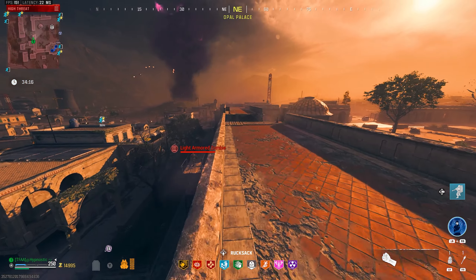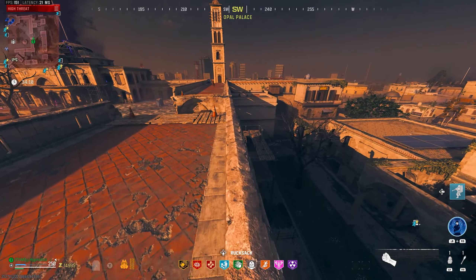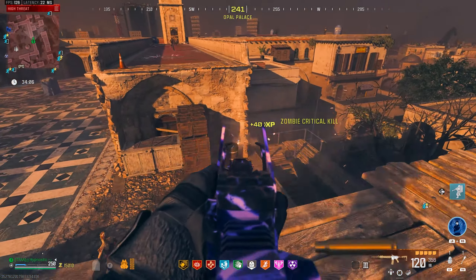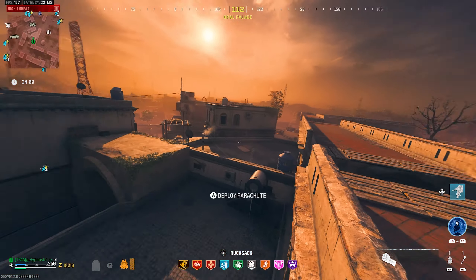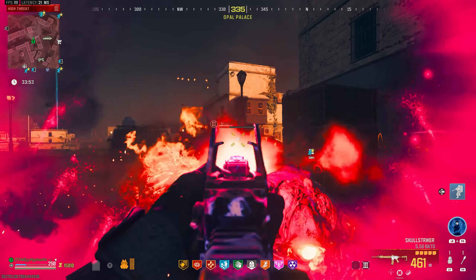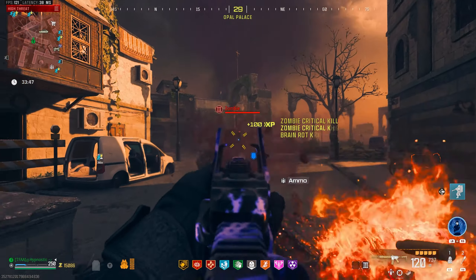Just imagine if instead of completely exfilling when you're in the dark ether, you could come back to another lobby in Urzikstan and keep that run going — just stack up on essence. That would be pretty cool. We could go there, try to get a VR-11, come back, then go to the elder version. They just need me on the dev team — I'll make zombies great again.